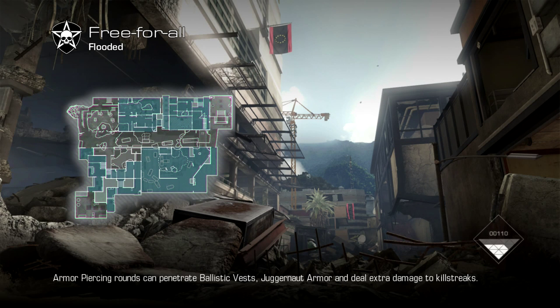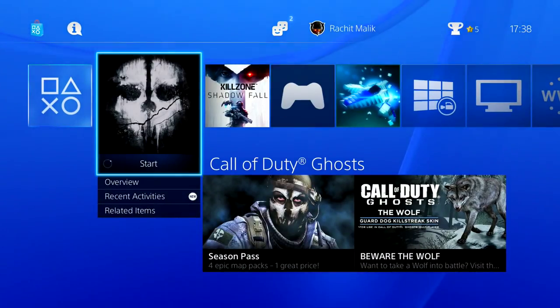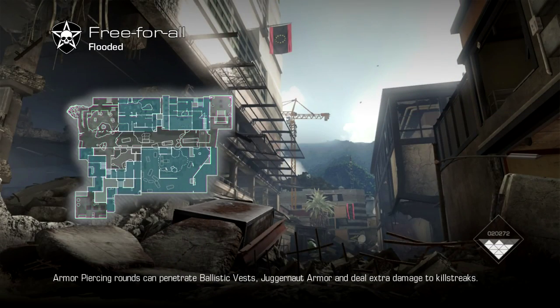What is going on guys, it is your boy Degodratchit and welcome to my second video of the best class setup. In this series I am going to be giving you guys the best setups you can use with each and every weapon in Call of Duty Ghosts so that you can achieve maximum success. Right now we are going to be covering the Maverick DLC weapon which came with the Onslaught DLC map pack.